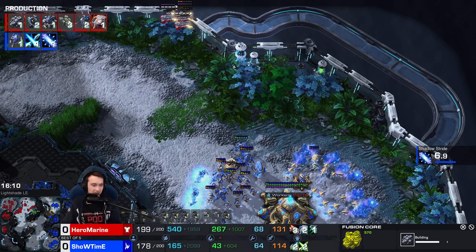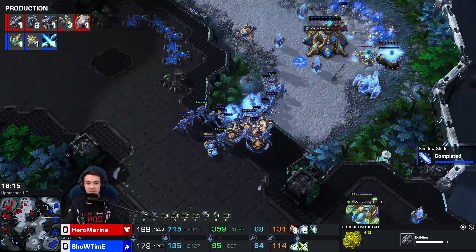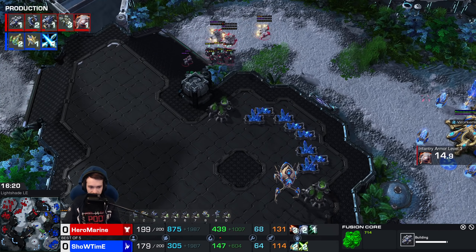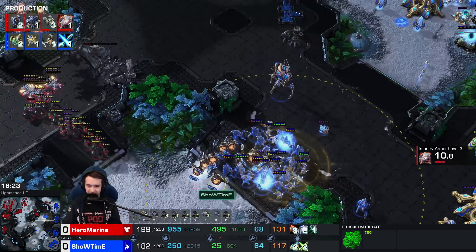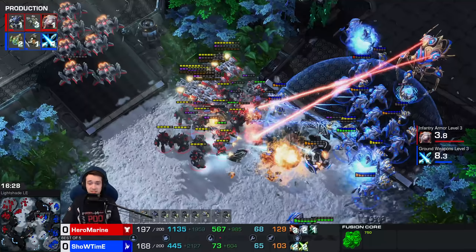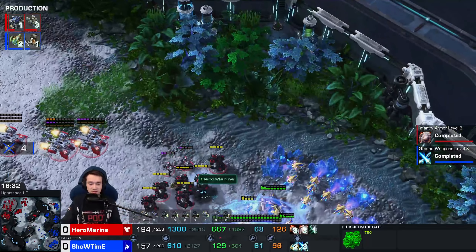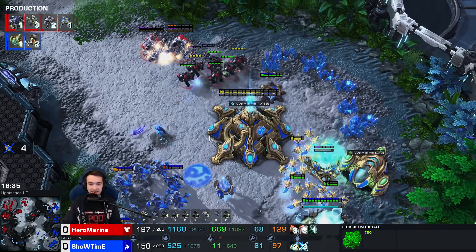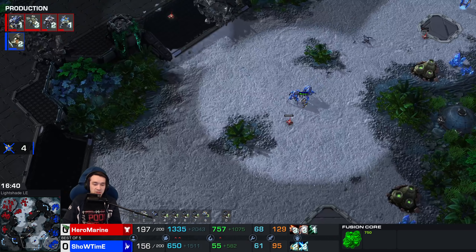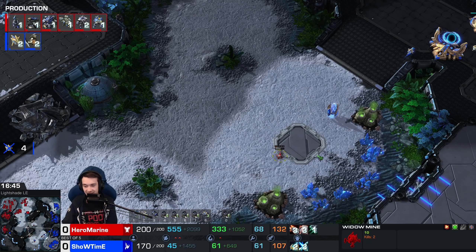Hero Marine knocking him down as they come, EMPing the Nexus, giving him some extra damage. The Blink was already used. Widow Mines all throughout the field, denying another base. Throws out a couple — targeted, one, two, three. All it takes is one and he gets none. Hero Marine knocking him down as they come.